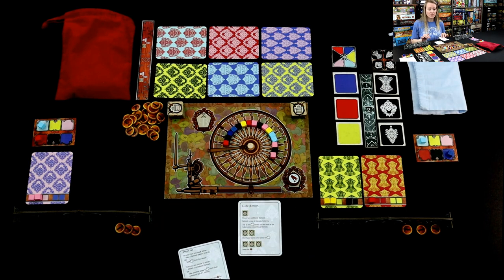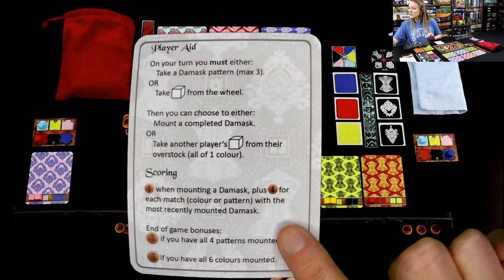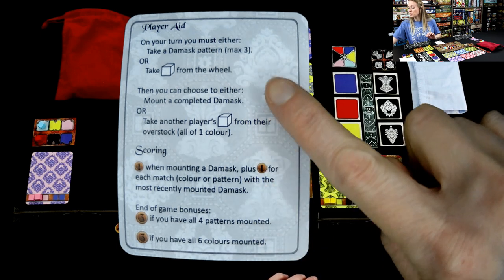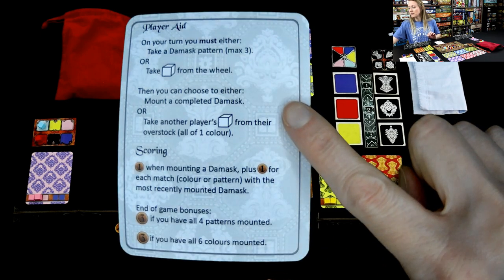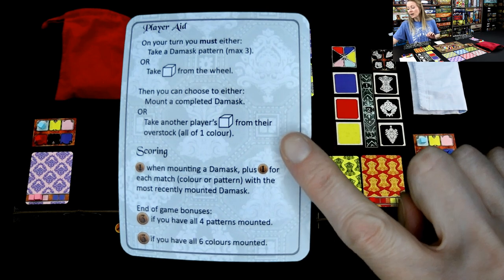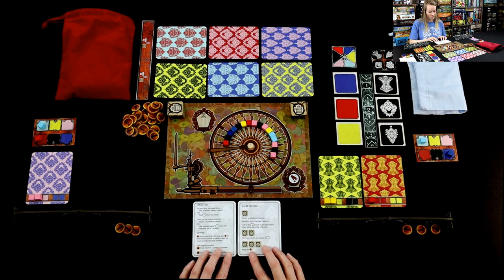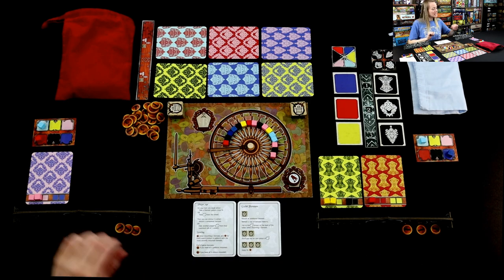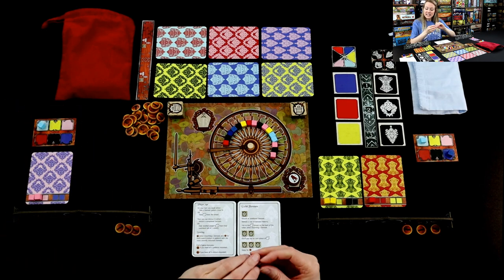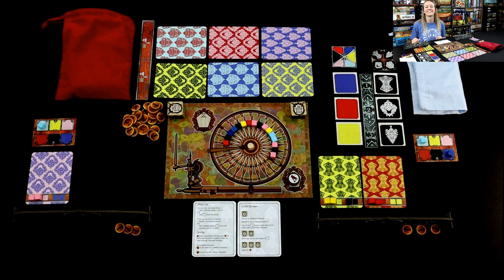Getting close to refilling the silk. Now we're going to come back to the optional turn. I can mount my damask — I'm not there yet — or I can take another player's cubes from their overstock, all of one color. I will! I'm going to take this red and say, thank you, Louis. He says grumble, grumble, grumble — because that's what happens when you get stolen from.